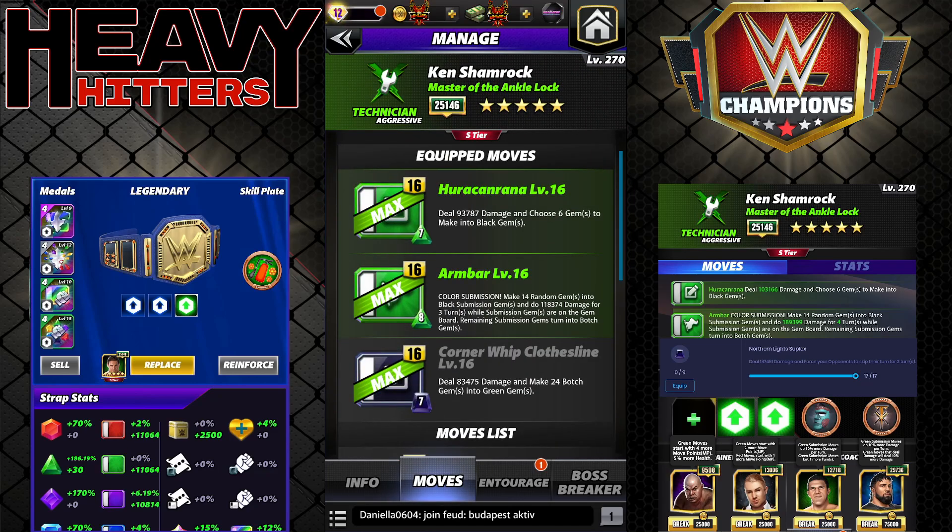I'm going to show his 6-star build — what I would run if I had him 6-star. You can see there's the Hurricane Rana, 7 MP. At 6-star that's actually 146k damage and choose 6 gems to make into black, so the damage goes up a decent amount. The Arm Bar sub stays at 14 random gems for 3 turns but goes to 185k — about 70k more on the base. And then the 6-star move is the Northern Lights Suplex: 9 MP, deal 187k damage, and force your opponent to skip their turn for 2 turns.